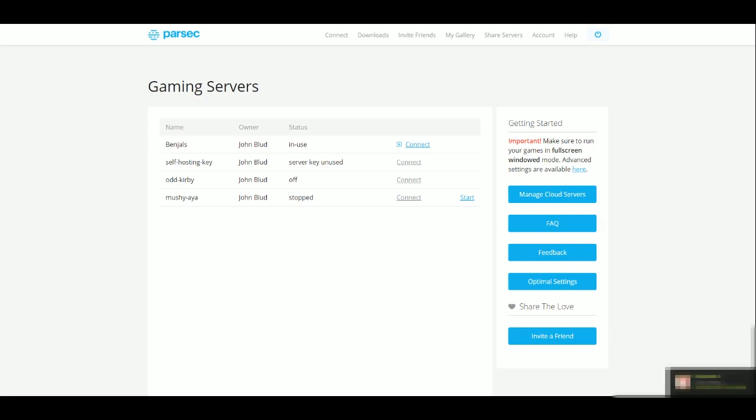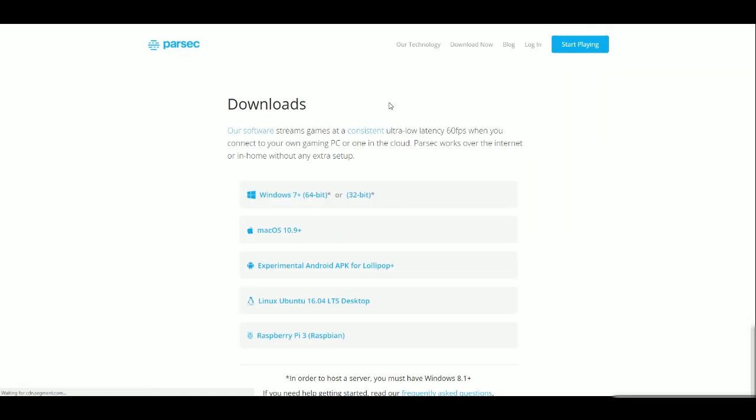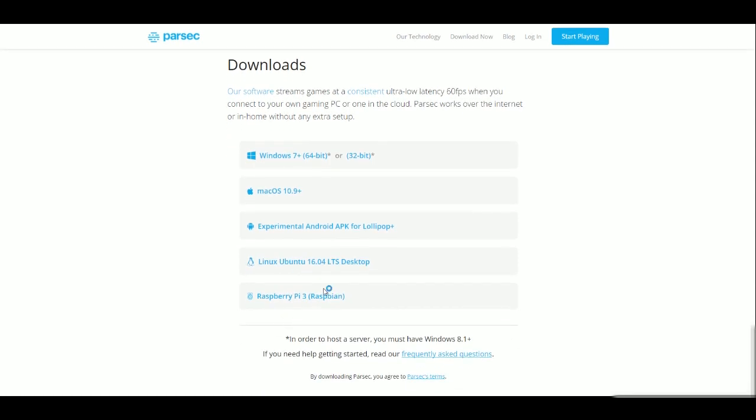This video is just for the main Parsec deal — how to set this up for you and your friends if you want to play various video games on the internet. I will preface this by saying don't do anything illegal. Even though what I'm about to show you might be a little sketchy. So what you want to do: go to parsec.tv, go to the downloads and get whatever version works for you. It works on Mac, Windows, and all that other stuff.